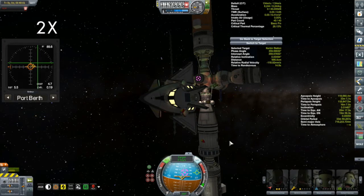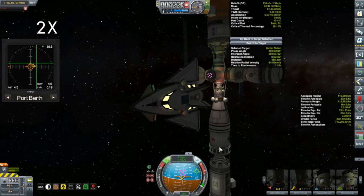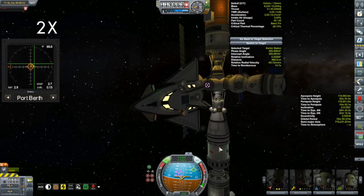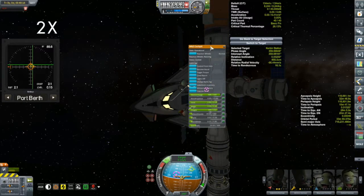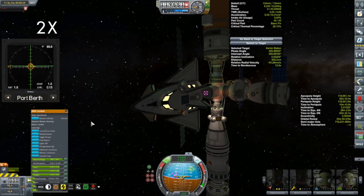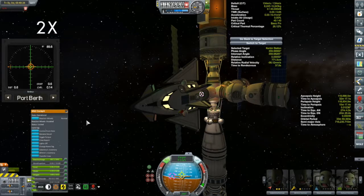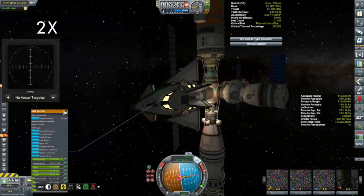Something else coming up in this episode is the launch of MapSat-6. MapSat-6 is going into a polar orbit about Kerbin, which is pretty dull. But I thought I'd use the opportunity to talk about how to calculate the delta-V requirements for launching into different inclinations — like polar orbits, retrograde orbits, and any other inclination in between. How much more delta-V is it going to cost you? At least the way I calculate it — it seems to work. Maybe you folks can take a look and tell me what I'm doing wrong. That's for the end of the episode, so if you're not afraid of a little bit of math, stick around for that.